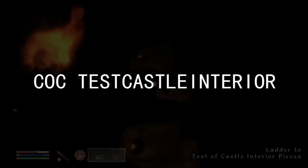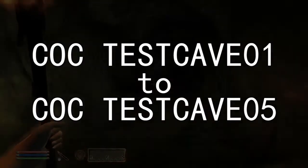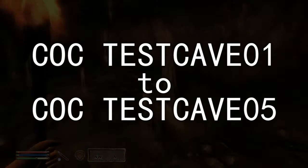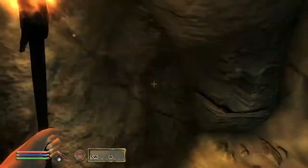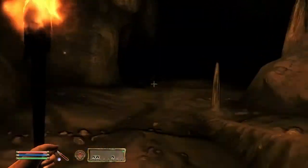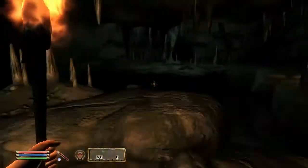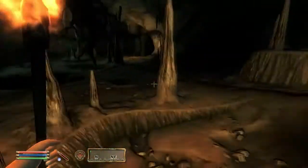C.O.C. Test Castle Interior. A floating set of ladder steps and a trapdoor. Fascinating. C.O.C. Test Cave 01 to Test Cave 05. Lumping these all in together — empty caves with a working navigation system between them by the use of linked doors. I cannot remember offhand if this layout was actually used in the game or not. There is really nothing of merit across these five caves, so let's just skim over them.